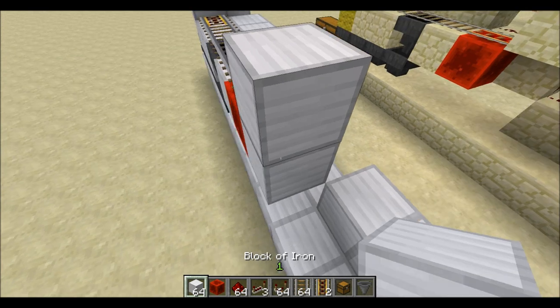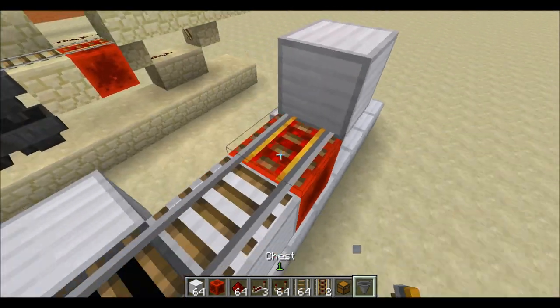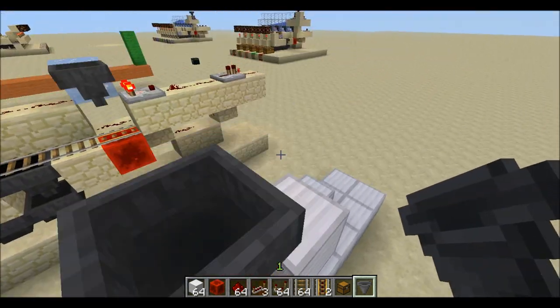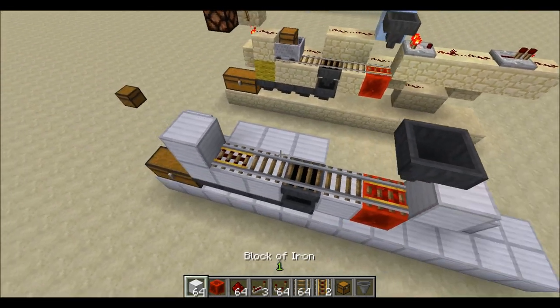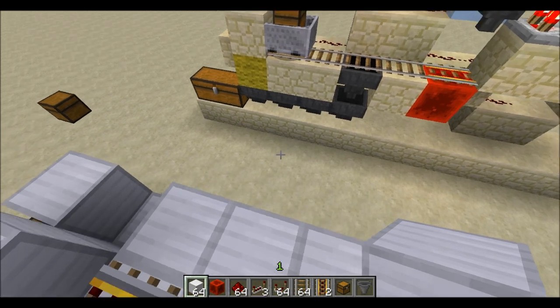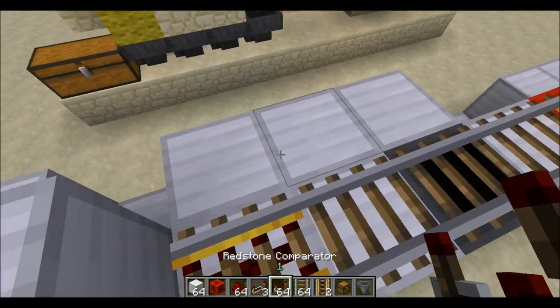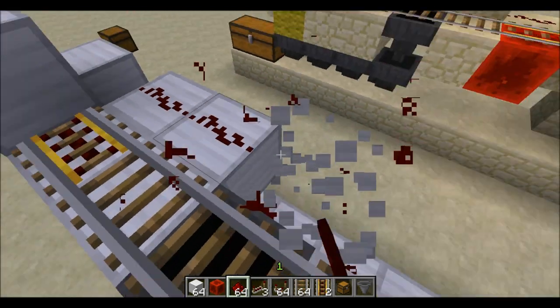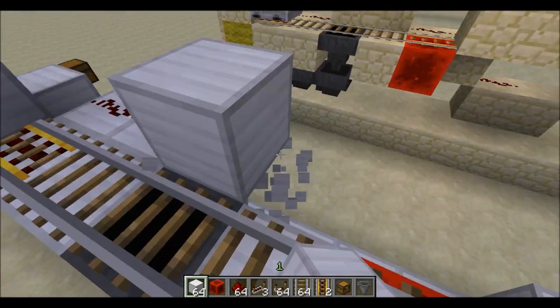Don't put any more powered rails on this or it won't work — it will go too fast. Up here you are going to place one block like that, put your hopper right on top of this rail, and you will be good. Now you can go ahead and place the cart if you would like. Since we can't run a redstone line through here or it will affect this hopper, we are going to move a block up, one like that, and then we can go back down.